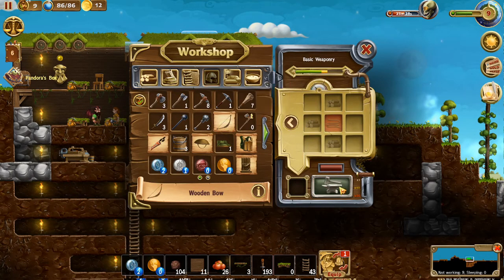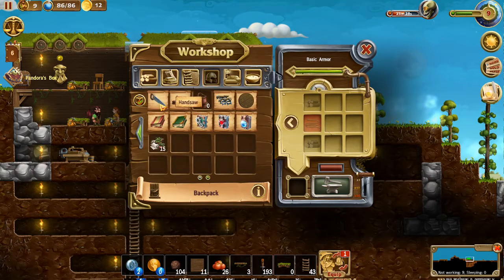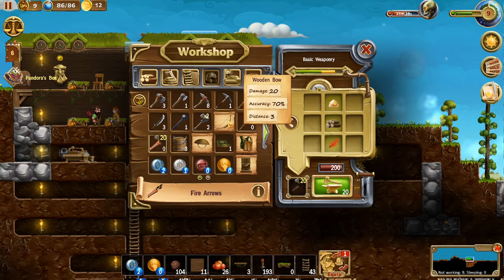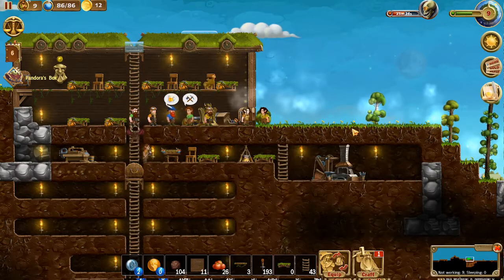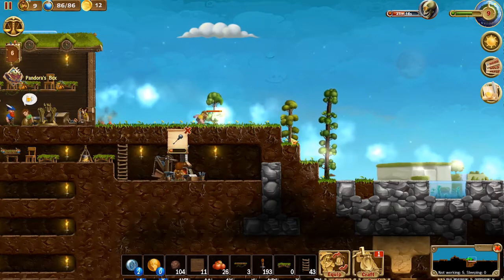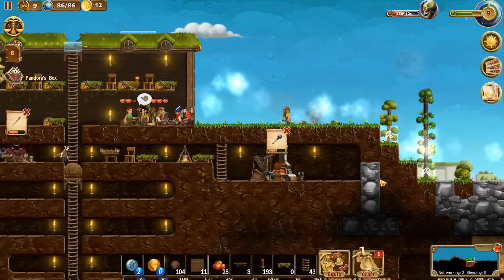We need a little bit more for basic weaponry, and we don't have enough for a bow. Maybe we'll have to make a couple more of the steel clubs. We'll make two more of those and then maybe a quiver. We can make 20 arrows - that's getting us pretty close. We'll let them get working on that and go ahead and clear some bushes and trees to gather resources.